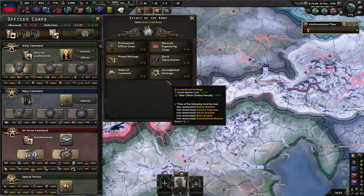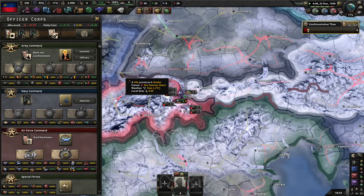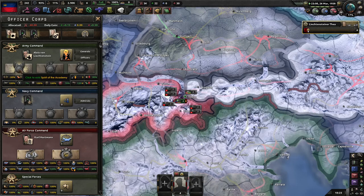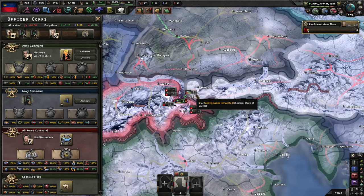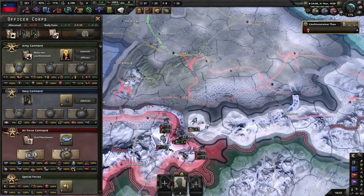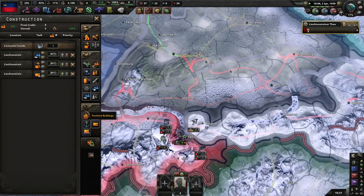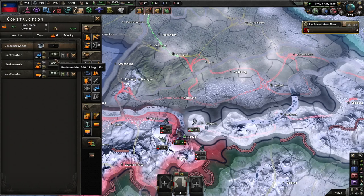I'm saving up to get some relief of command, just so I can get the extra XP quicker, and that'll make the remaining advisors cheaper. I'm going to go with theater training because army XP from training would be very helpful. Filling up as much stuff as I can.